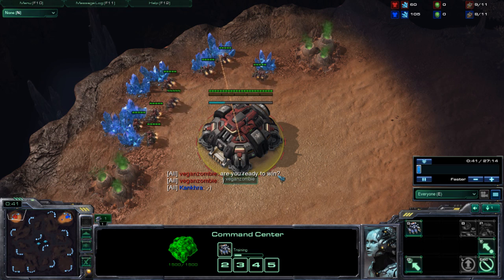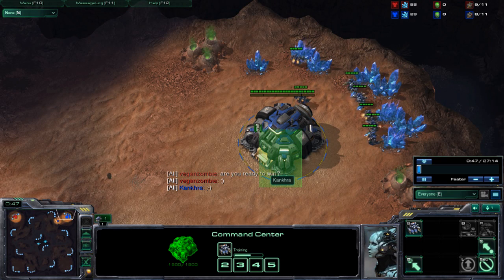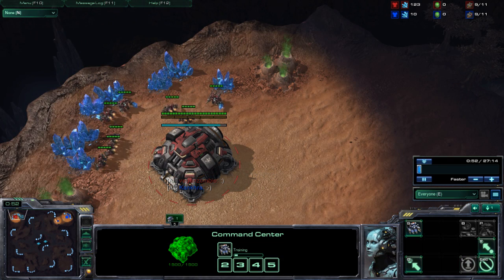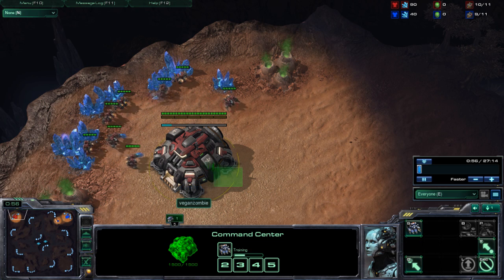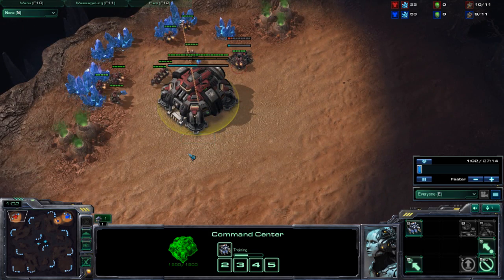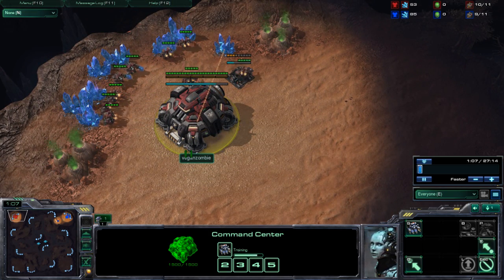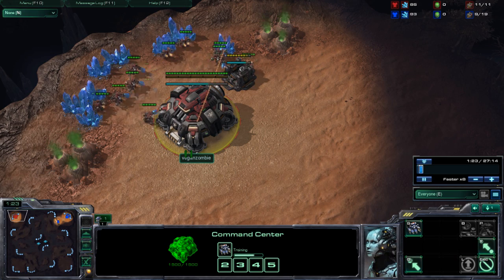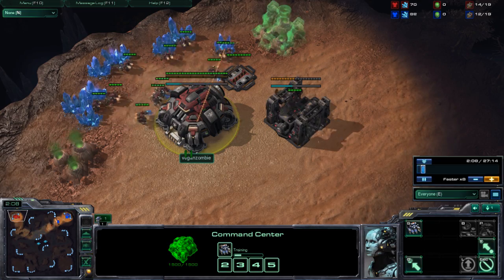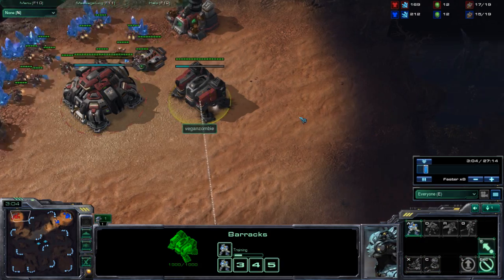Today this is a 1v1 match where I'm Vegan Zombie playing as the red Terran, against this blue guy — I don't know his name, not even going to try to pronounce it. I'm going to try and speed this game up in parts to keep it under 10 minutes for my first video. Let's speed it up now to times 8, which is as fast as I can get, but pressing the button on my keyboard isn't working.